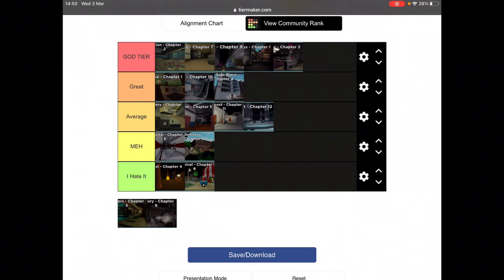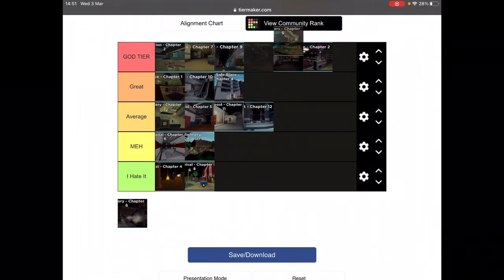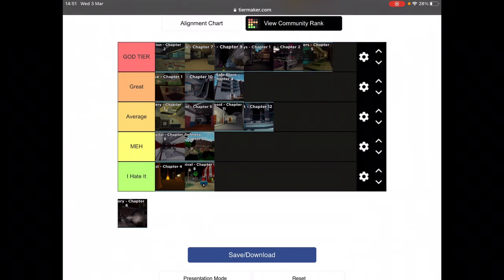Book two, chapter four — the safe place. I want to give it great. The most bothering thing is you need to find the ladder, and if you don't find it you can't go to the other rooms and you might die. Piggy can kill you very easily here. If someone picked up the ladder and doesn't know where to put it and dies, the ladder will be in a different location. Chapter four goes to great — it's still a good and cool map.